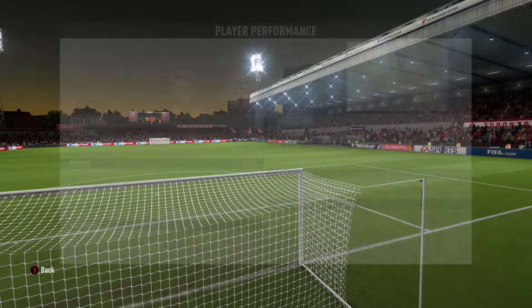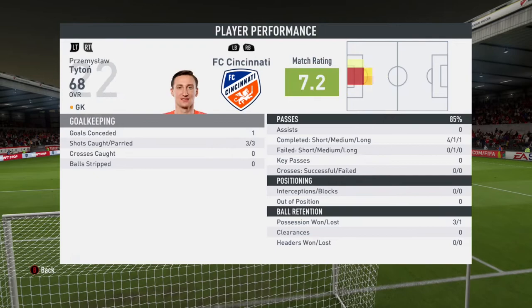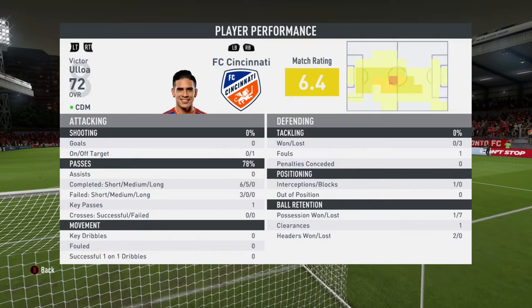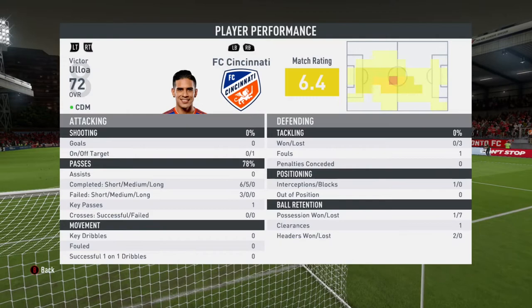Zhou Zhao gets a 7.6, Gooch a 6.6, Teton a 7.2, Biel a 6.3, Vanderwerf a 6.9, Alverdo a 7.0, Gutman a 7.2, Cruz a 6.2, Ulloa a 6.4, Julian Green a 6.0, Amaya a 6.0, Maddox a 7.5, Wood a 6.8, and Amaya a 6.7. And that'll do it as we go down 1-0.